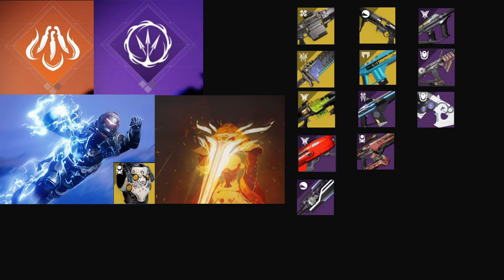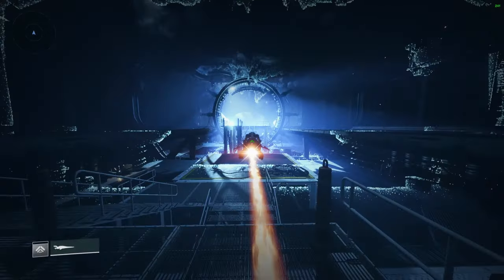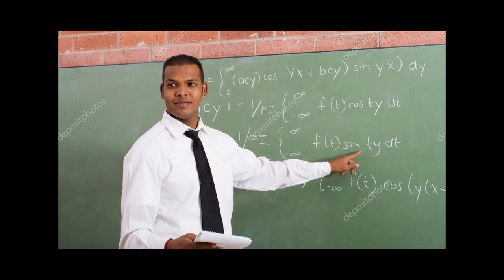Here's some loadout ideas for the whole dungeon. But if you have Xenophage, you can use it for the whole dungeon basically. Starting up, yes, you can actually hop on your sparrow for a bit. And this first section will be the bungee classic. Let's learn the main dungeon mechanic.